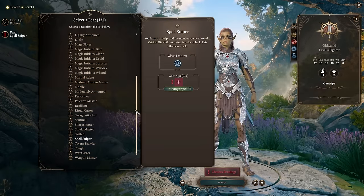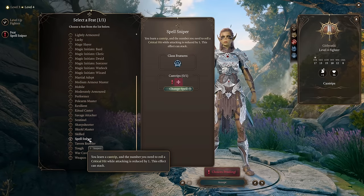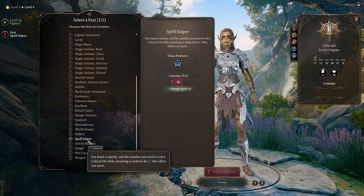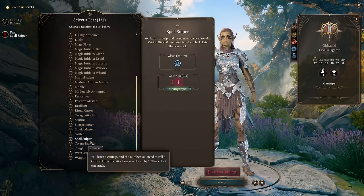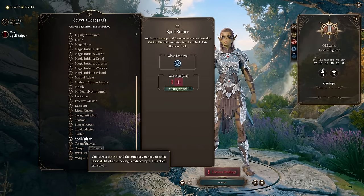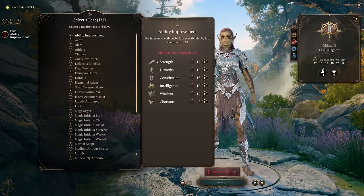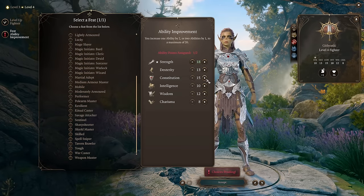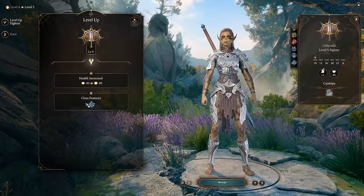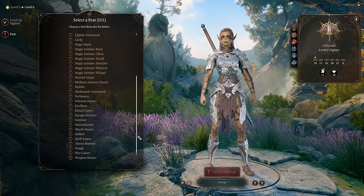Level 4: you get a feat. Someone asked in previous videos what 'this effect can stack' means — for example, Spell Sniper also reduces the critical hit number by 1, so they stack together. However, to keep things simple, start with Ability Improvement and round up Strength and Constitution. Level 5: Extra Attack — same as Barbarian, two attacks per turn. Level 6: another feat — take Resilient Dexterity saving throws to gain proficiency there. Level 7: passive features — increased jump and better proficiency in Strength, Dex, and Con checks.